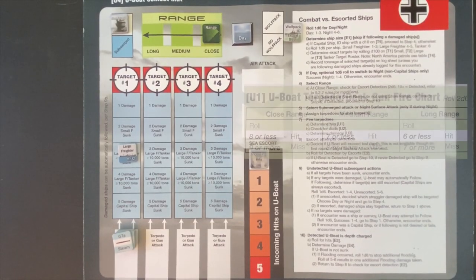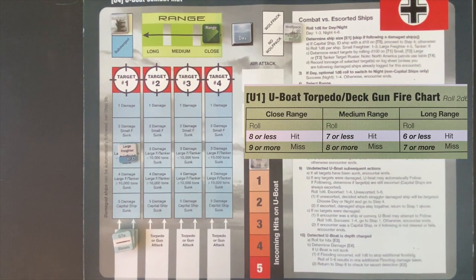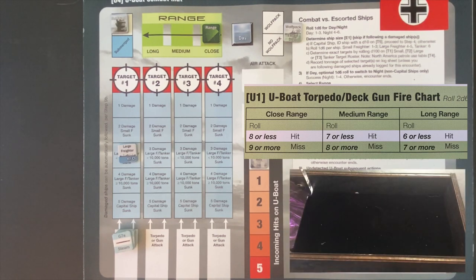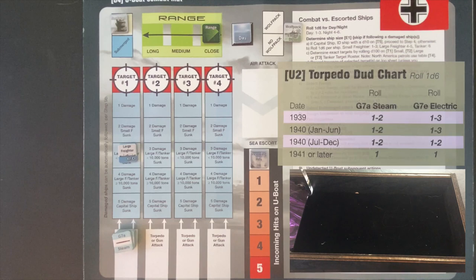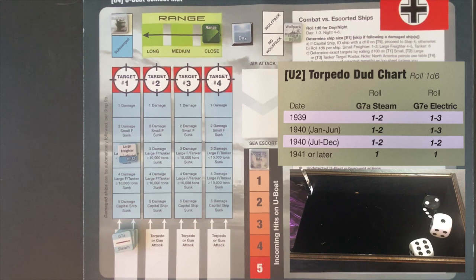We fire all four torpedoes from the bow tubes. We need nine or less — eight normally at close range, minus one because it's an unescorted surface target. First torpedo: eleven — miss. Second: seven — hit. Third: six — two hits. Fourth: five — three hits. Now we roll immediately for duds. Steam torpedoes in 1940 have a one-to-two dud range. Out of three hits, we get two duds and only one torpedo actually detonates.